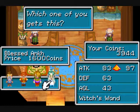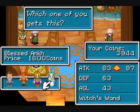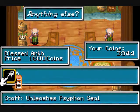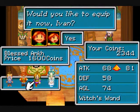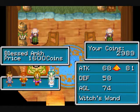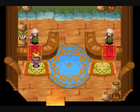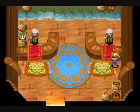She gains 14, and he gains... I'm just going to give it to Ivan, because his attack's lower anyway. I don't want the Witch's Blonde back — I already have one anyway.